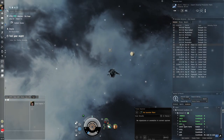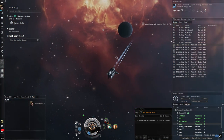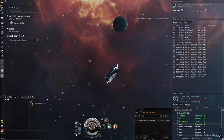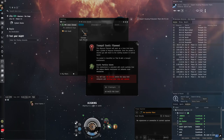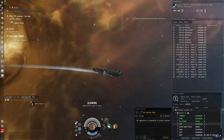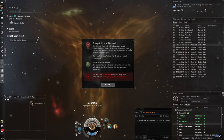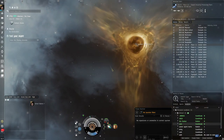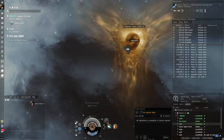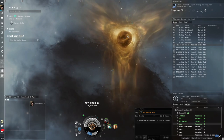Right-click on the safe spot and warp there. Once you arrive, double-click in space to start moving — sometimes it glitches and won't activate if you're stationary. Then click 'Use Filament' and activate for two destroyers. Make sure you have two destroyers selected and that you're in a fleet. If using a cruiser you won't need to be in a fleet. There are three rooms with a gate between each — quite simple, almost like a mission from the career agents.